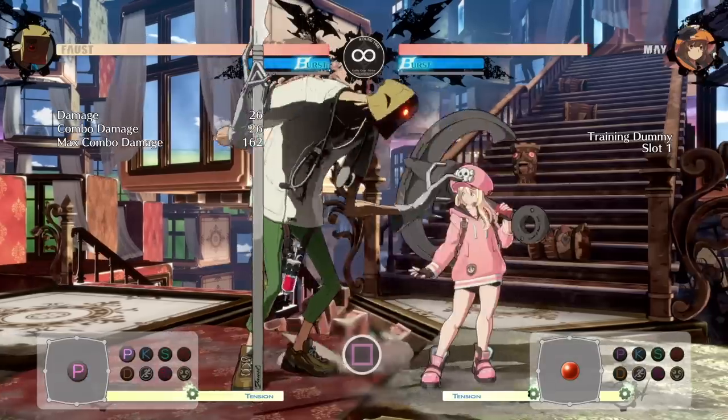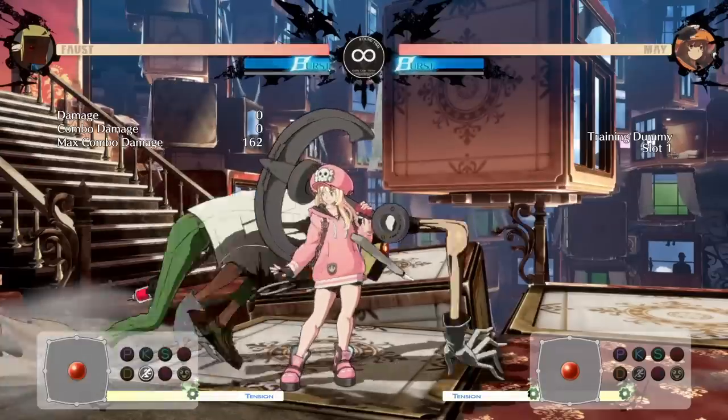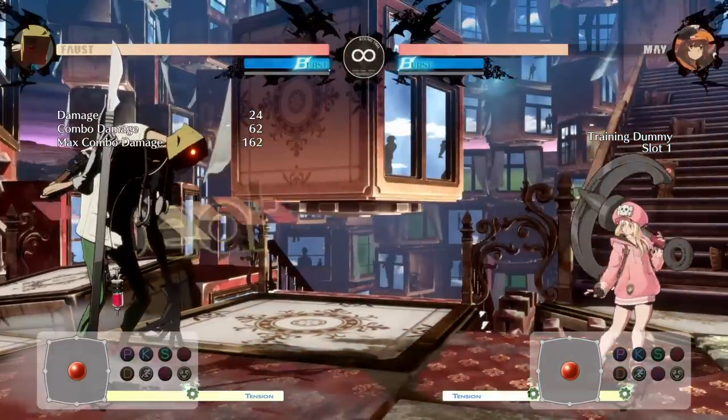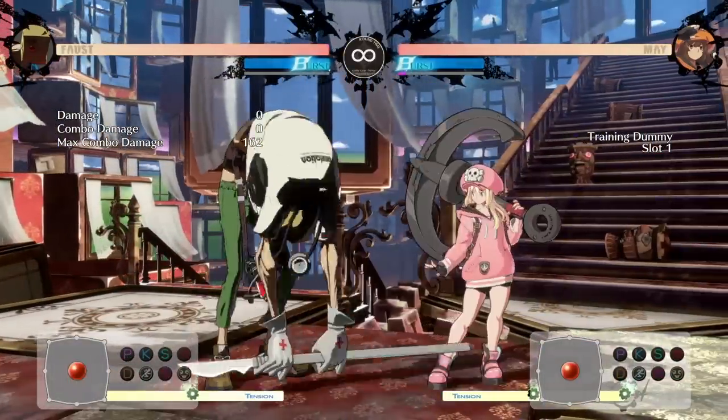Standing punch is Faust's fastest poke and challenges small gaps like Anji's Fujin follow-ups or Nagoriyuki's teleporting moves. By using his standing punch at close range, you can follow up with his forward standing punch and go for an item toss. And even if you don't have enough time, you can at least follow up with low punch and create some space between you and your opponent.